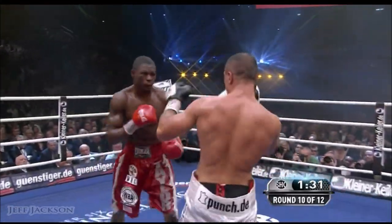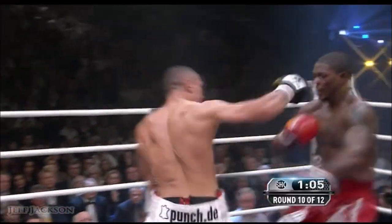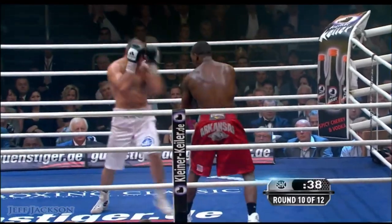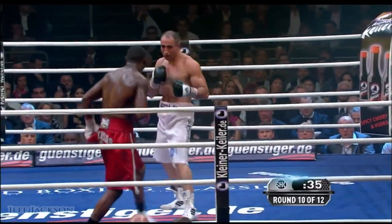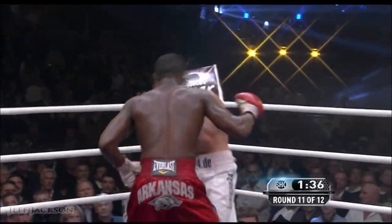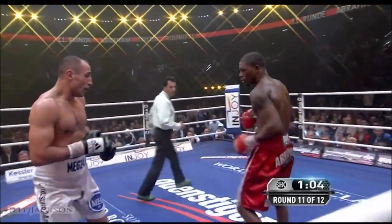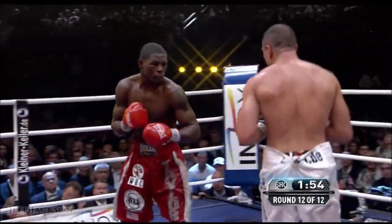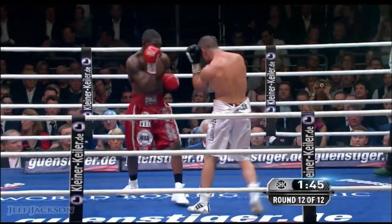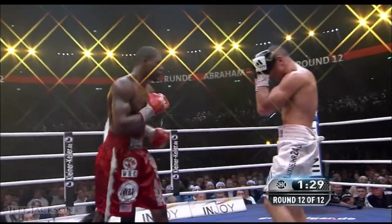Nice stiff jab there by Abraham. He's confident — a slapping left hook, goes to the body. Abraham continues to pour on the pressure. Nice right hand over the top. Body attack by Abraham. First or second rounds of this fight, Abraham was content to just play peek-a-boo and Taylor poked away. Can't do any poking now — he just can't get through that defense. The only way to really land flush against Abraham. He just keeps alternating from offense to defense.